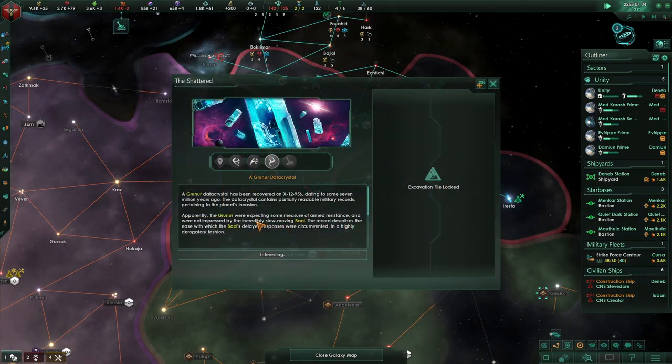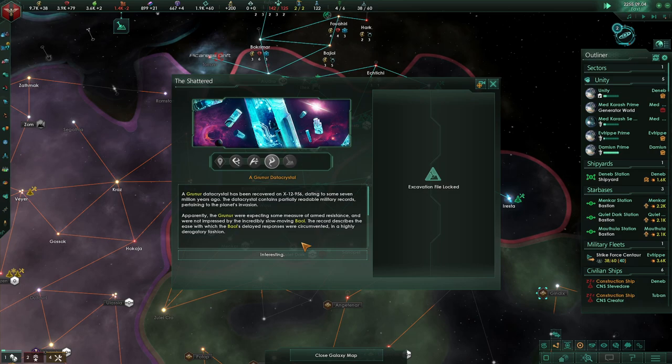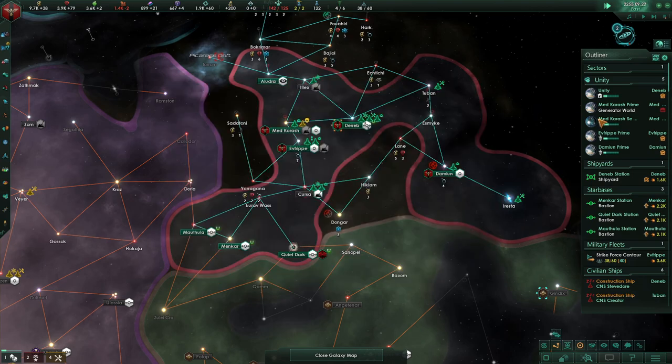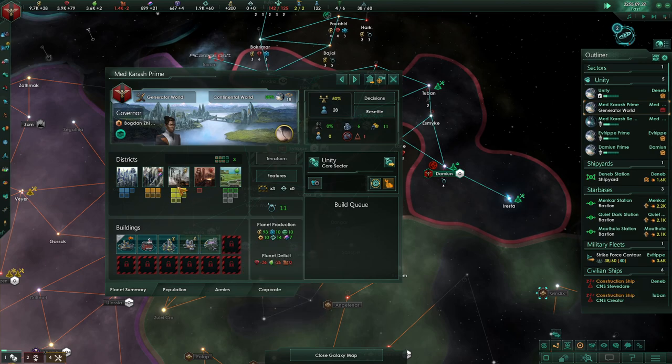The Shattered — a Gruner data crystal has been recovered on X12-956, dating to some 7 million years ago. The data crystal contains partially readable military records pertaining to the planet's invasion. Apparently the Gruner were expecting some measure of armed resistance and were not impressed by the incredibly slow-moving Baal. The record describes the ease with which the Baal's delayed responses were circumvented, in a highly derogatory fashion.